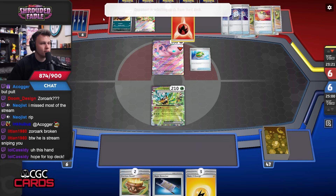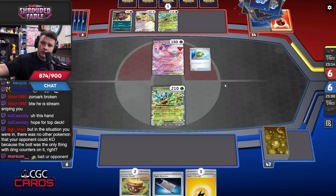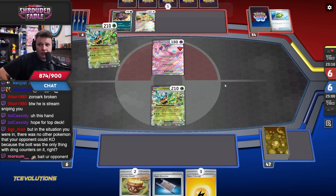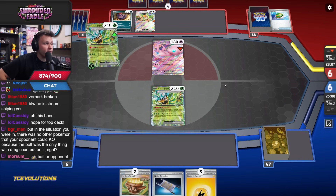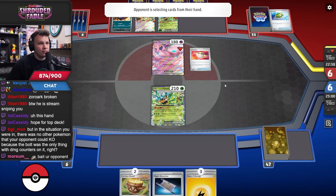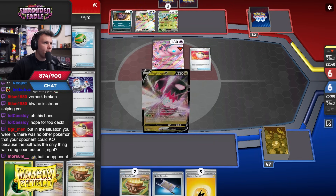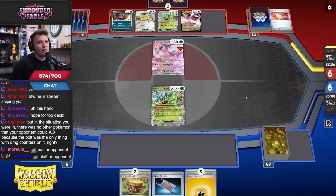They still need the Drago — oh, they got it — but no Ogre Pawns yet. In that situation there was no other Pokemon your opponent could KO because the Bolt was the only thing with damage on it. They could have had Iron Valiant, counter catcher, Boss. The answer is just that it's situational — you want to play around what your opponent can do and what they're likely to do, a mix of both. Ideally you play around literally everything if possible, but that's usually the hardest thing to do.